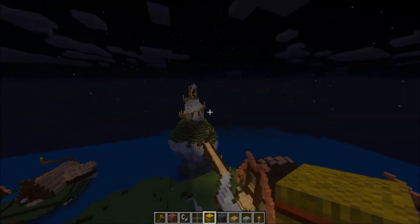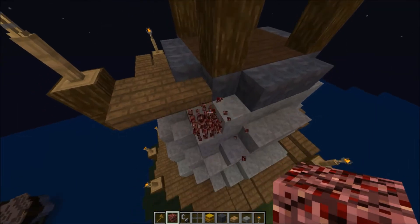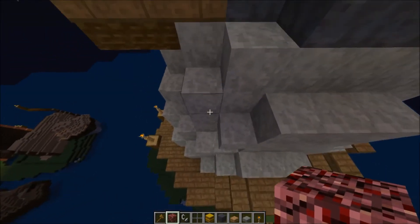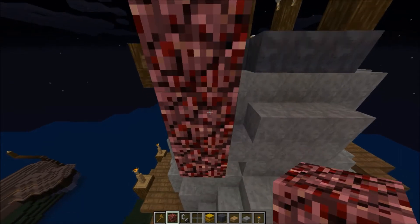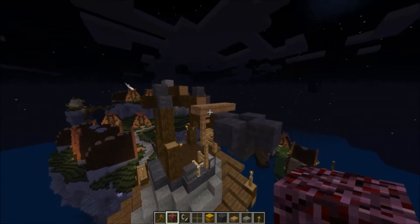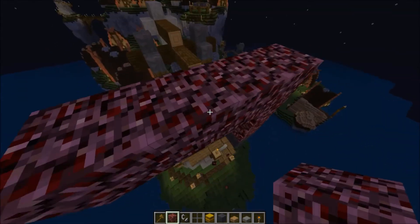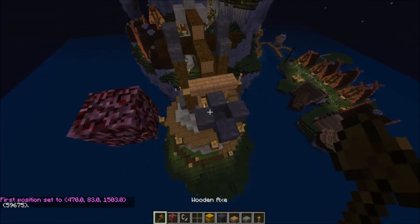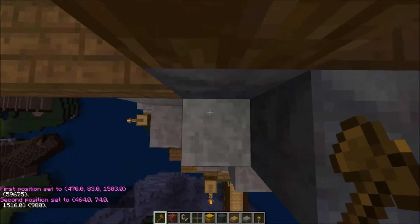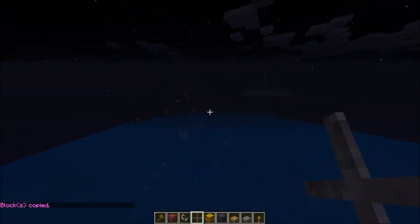I can copy and paste the catapult over to the other position since they're the same circle size. I need to find the arm — it's over here. I'll copy everything from this block and above, selecting one-two-three by two-three to the edge, standing right in the middle, then copy. I should be breaking these two blocks before I copy.